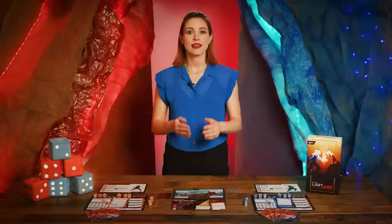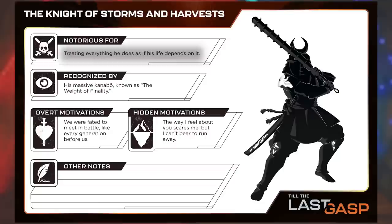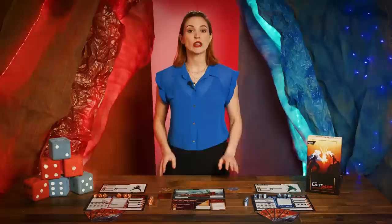Each player also takes a character sheet. There are also blank sheets available for players to create their own character, as well as additional blank sheets on DarringtonPress.com. Character sheets feature helpful story information such as what the character is known as, what they are notorious for, what they can be recognized by, their overt motivation for entering the duel, and a hidden motivation for dueling — maybe they don't even know themselves! There's also a space for additional info. When creating your own characters, pages 12 to 15 of the rules have handy examples for each of these categories.